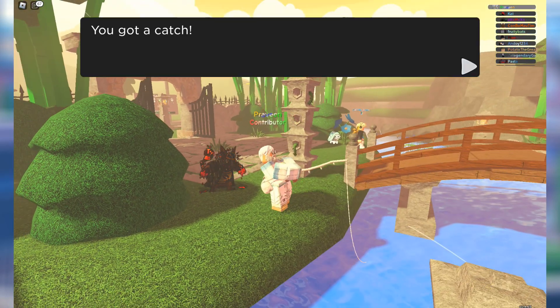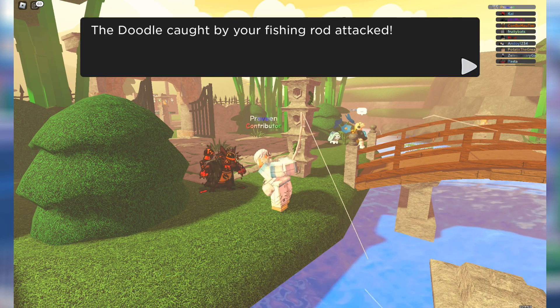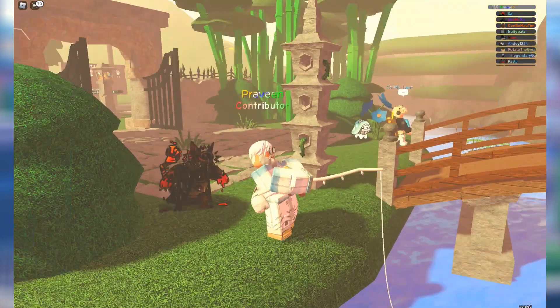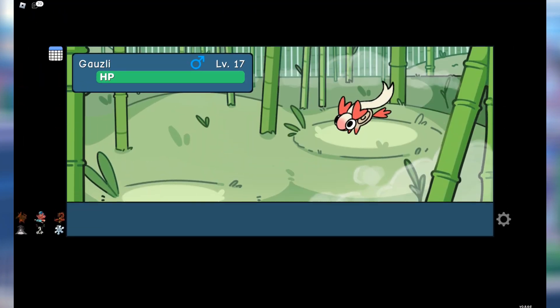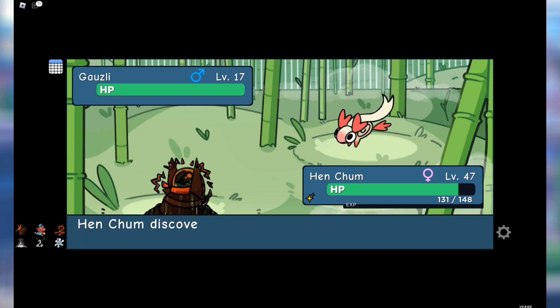The final doodle is Gauzel and this can be found by fishing in Chufs Valley. This is the only doodle that can be found here by fishing, so it should be easy to get — or even chain for a misprint or six-star. Now that you know all three locations, why wait? Go catch them all! See you all in the next video, bye!